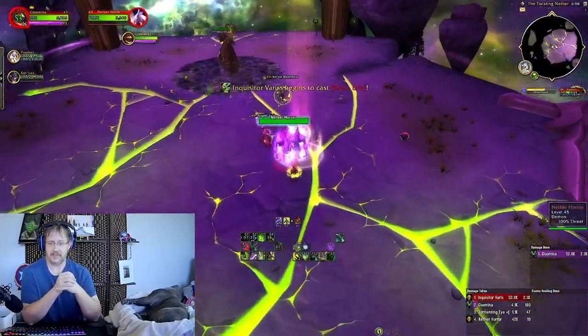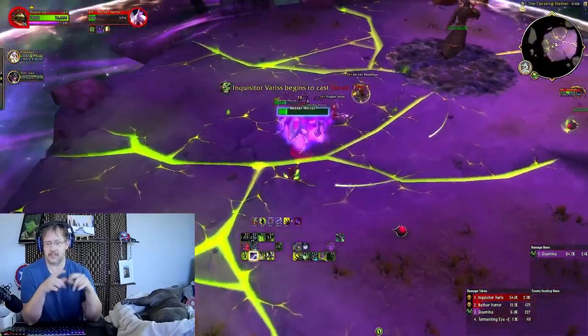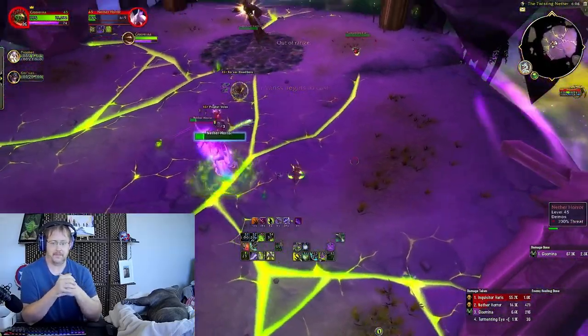You do have several options for dealing with drain life from range. Your kick is ranged if you're talented into it. You can also Sigil.